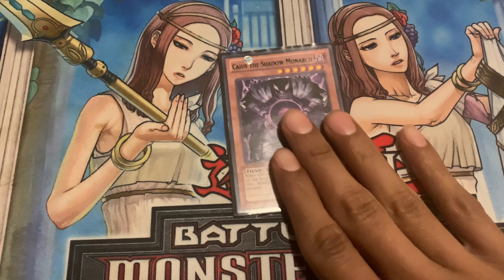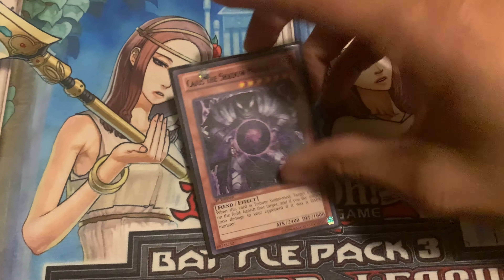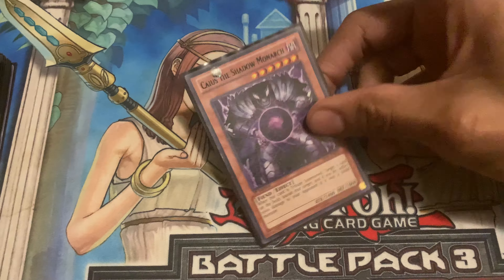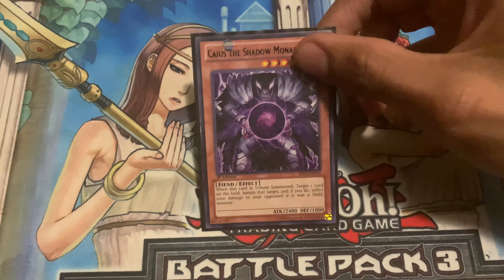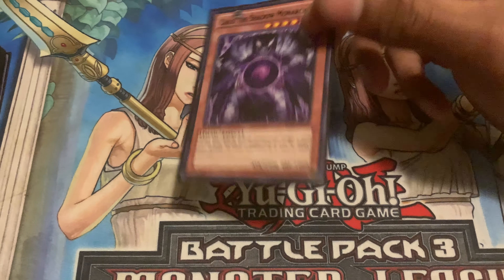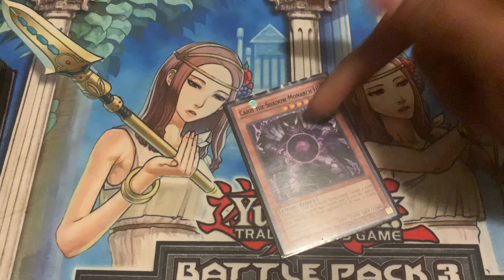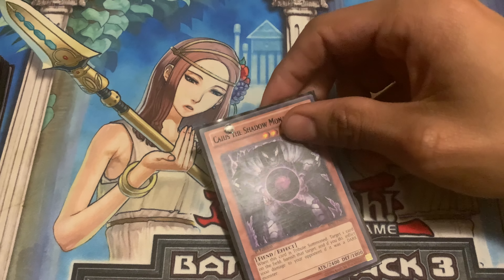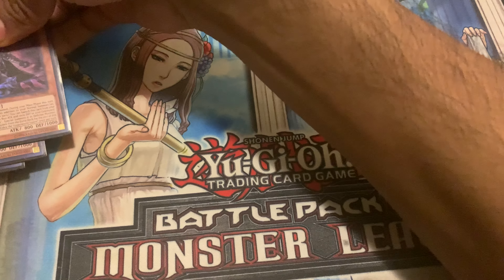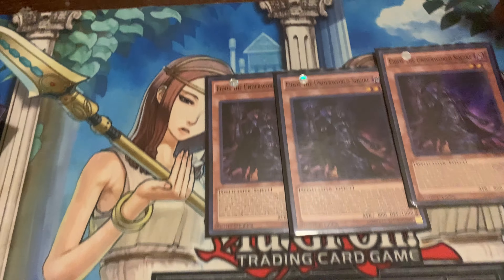We've got the one Caius — my last monarch monster with 2400 attack and 1000 defense. I utilized him back when I ran Treeborn Monarchs and Caius was always my favorite card. The fact that you can target and banish, dealing 1000 damage if it's a dark monster, or if your opponent is at less than a thousand you can target him and just win the duel like that.